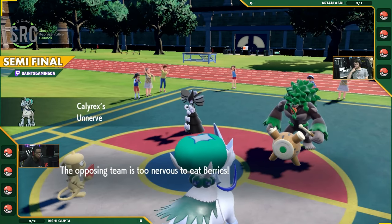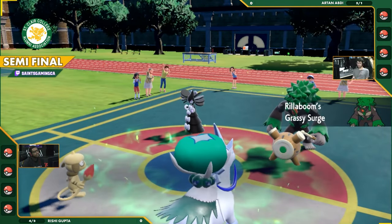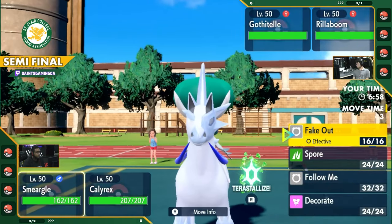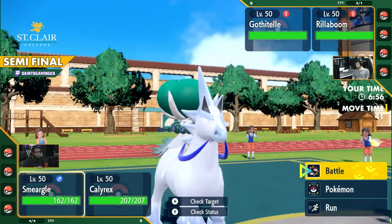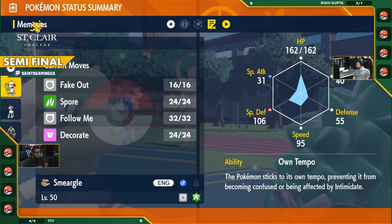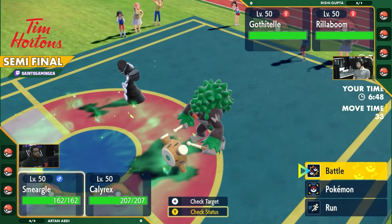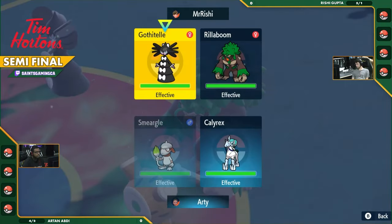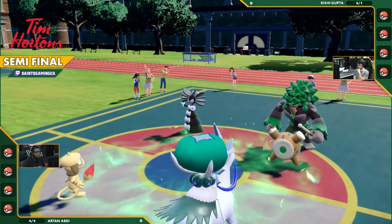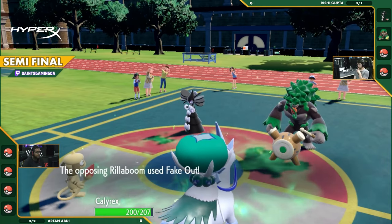We saw this in Game 3. This is probably the best opener Grishy can throw out here, because you threaten the Fakeout to stop the Trick Room. You also have the Taunt to stop anything the Smeargle does. You can force it into a situation where it needs to swap out, but you can't swap out because of Shadow Tag. On the first turn, it has to go for the second Fakeout, which is a cancel, and then you can Taunt the Calyrex and prevent the setup. So it is a long, delayed turn.